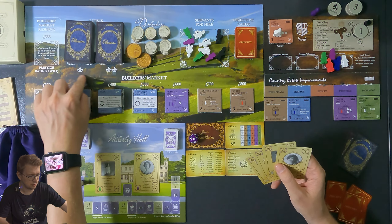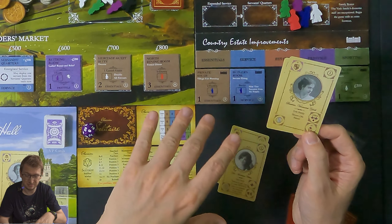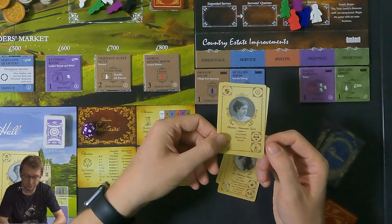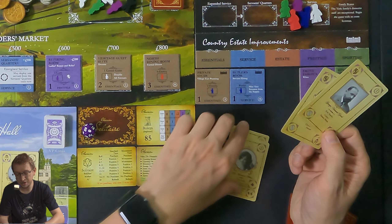For example Beatrice Viscountess York — she can either trash a person (there's a trash bin icon) or allow you to draw two level ones and pick one. George very simply gives us money — he collects the rents from the tenants, so he gets 200 pounds. One advantage of all family members is they do not require anyone to help them — you can see they're crossed out.